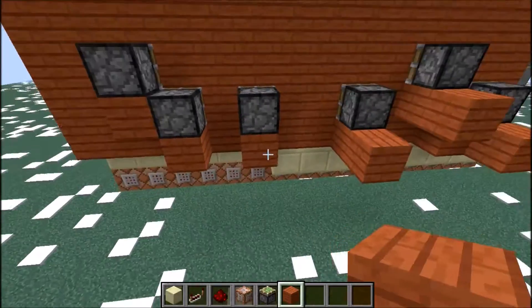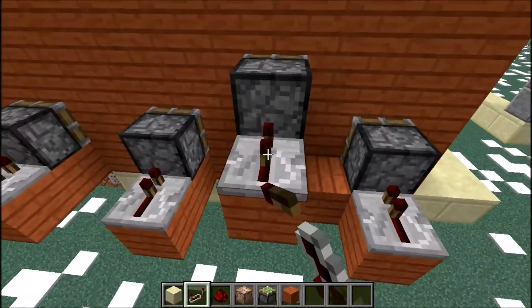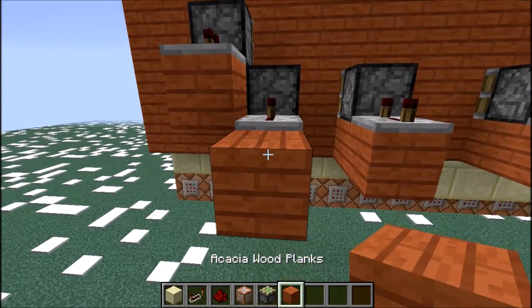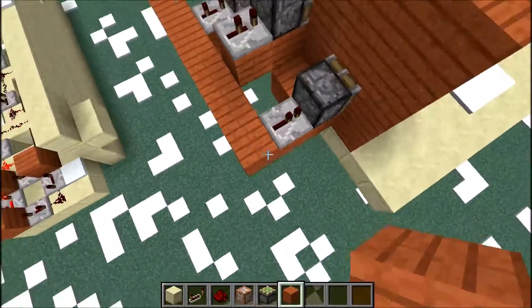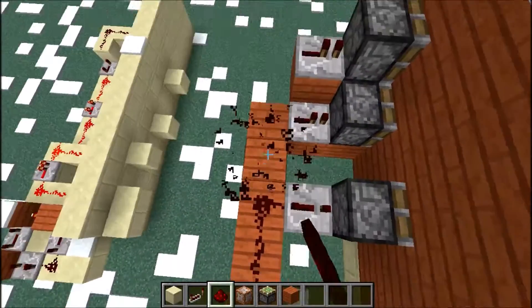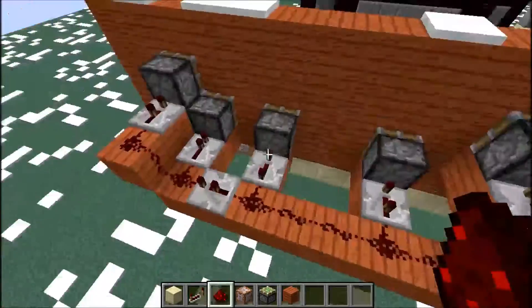So what we'll do is come back here and place a long row of these. We'll put a repeater on each of these here. We'll set this to none, this to one, this to two, this to three — and you get the idea. So now we're going to go along here and place quite a lot of stuff. We're just going to put redstone along this bit here, and you can see that's where our repeater is going to go. Set that to one tick, and then set that to two ticks.